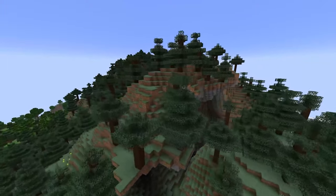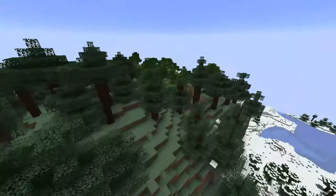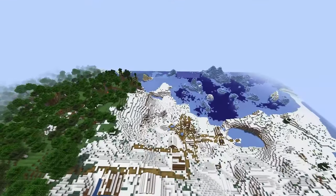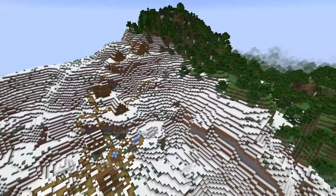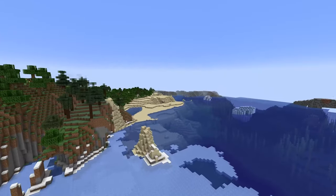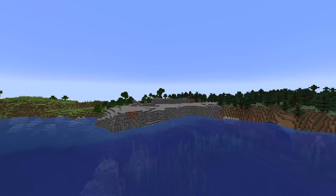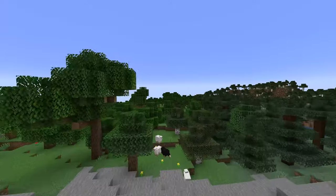Those are the five above-ground biomes. Underground, we have two new biomes. The Dripstone Caves biome contains all the dripstone — you'll no longer find random dripstone blobs. It will feature huge stalactites and stalagmites and large columns of dripstone blocks. This biome will also contain more copper than anywhere else in the world, making it very useful if you need a lot of copper.